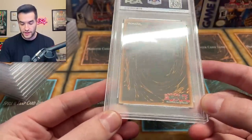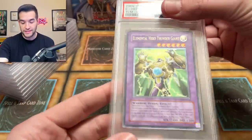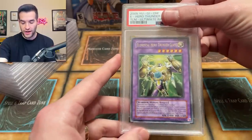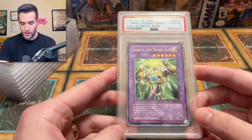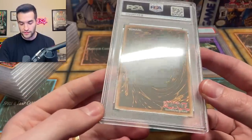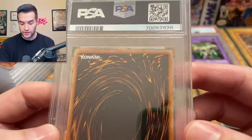First is Elemental Hero Thunder Giant — this is actually an unlimited card that we graded. So we sent an unlimited, but it is an ulti, which would be pretty cool to get a 10. I bet there's not too many unlimited ultis of this card out there in PSA 10. Thunder Giant — let's see what we got. Oh, that's a good start! Elemental Hero Thunder Giant unlimited — very nice. I also have a first edition one of these, so we now have unlimited and first edition Thunder Giant. Even as an unlimited the ulti is still really cool. I sent it at a hundred dollars and it was also really minty. Good start to our submission — we got a PSA 10!